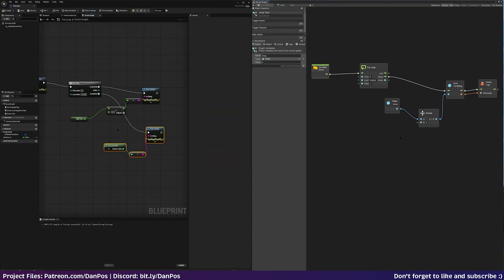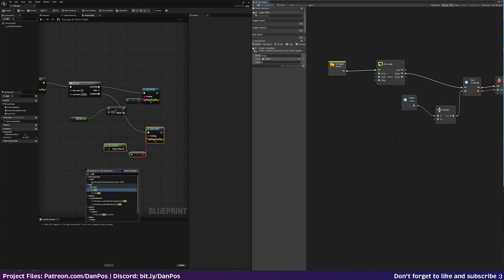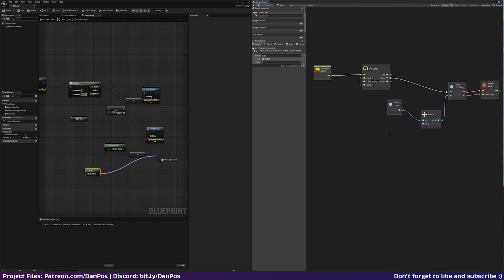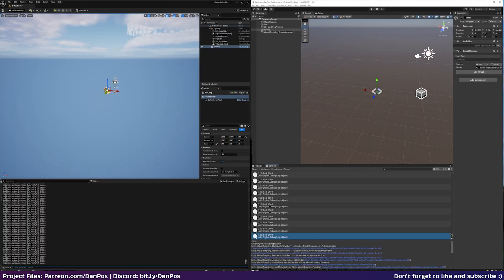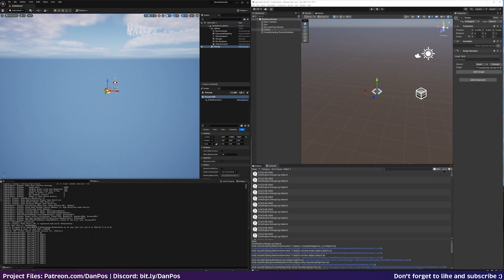In the for loop test, using Blueprints in Unreal and Bolt in Unity, I ran a for loop for 10,000 iterations and divided the number 5,000 by 2. Unreal took less than a second to do this, with Unity taking around 3 seconds.